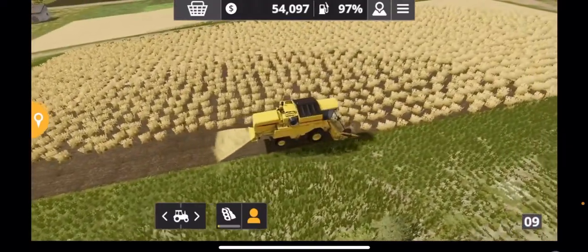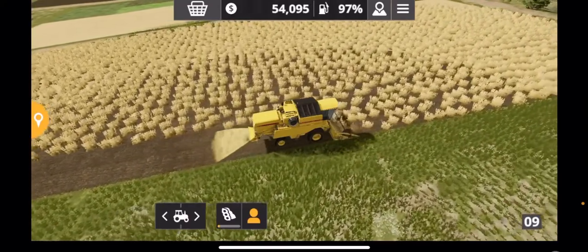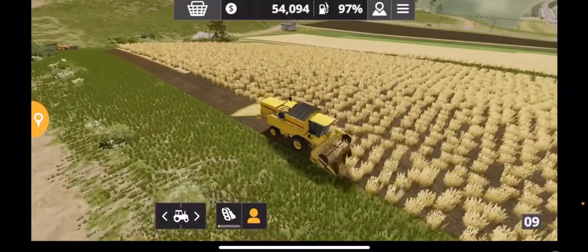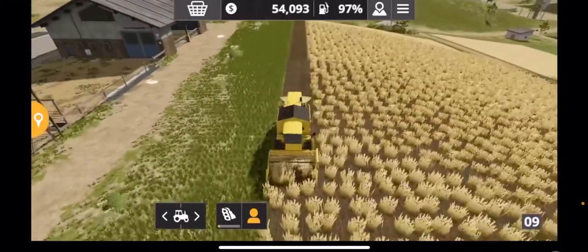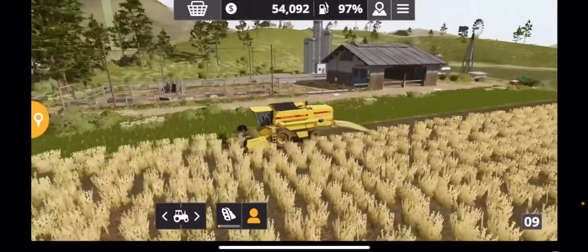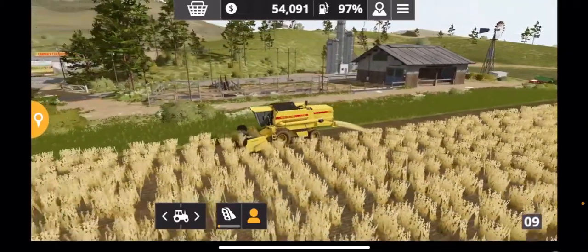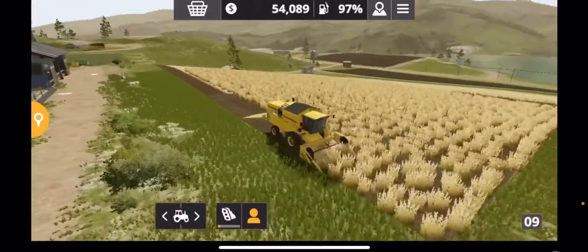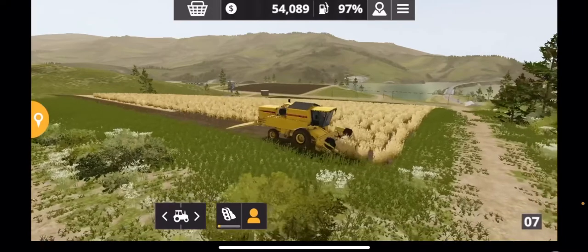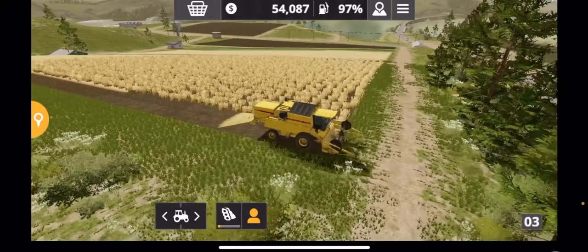So this is my combine and this is the one you get at the start of the game. As you can see it's chopping down some soybeans at the moment and they are the best crop at the start based on the equipment you've got available. So my first tip is definitely to plant all of your fields in soybeans. It's a continuous process of just harvesting them, cultivating them, sowing the next crop. This is the way you're going to be able to really progress in the game and make as much progress early on as possible.